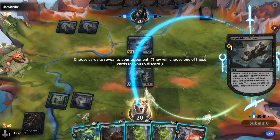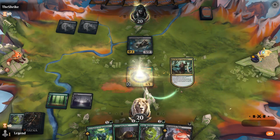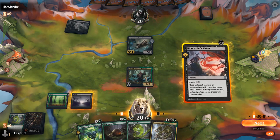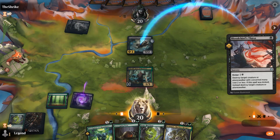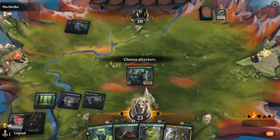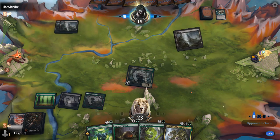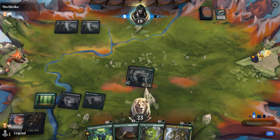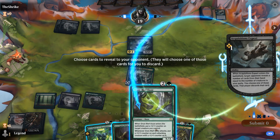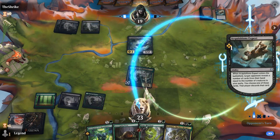Opponent plays Acquisitions Expert, a decent 2-drop. I keep both removal spells and get rid of one Oran-Reef Ooze to hit my land drop. Going with Bloodchief's Thirst so if we draw a land we can still play Scavenging Ooze. Opponent appears to be Mono Black. I'd rather play Gragmaw and let it die to make a token than play Ooze into a black removal suite. I'll let them have Acquisitions Expert for now.